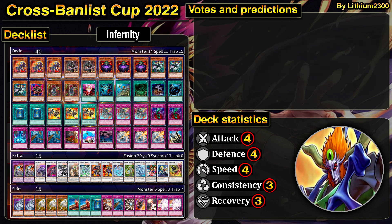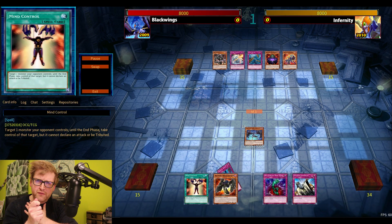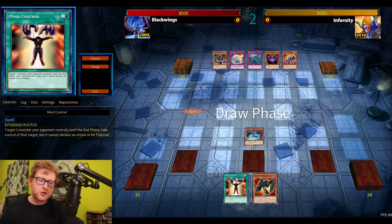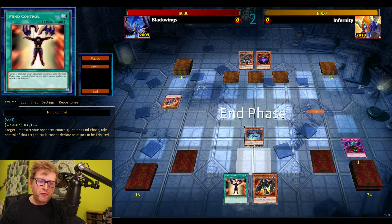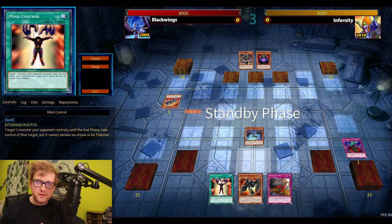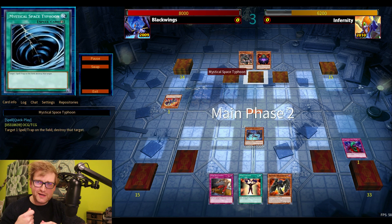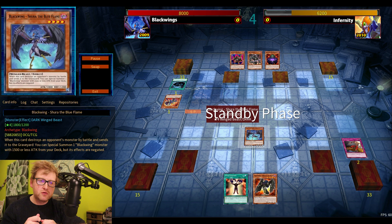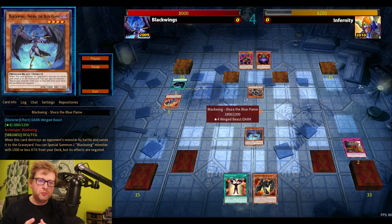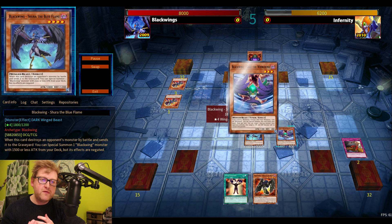The opponent is running Synchro Infernities. Both decks are very similar in focus — pump out big synchros, have a lot of back rows to protect your field. But they're quite different at the same time because they're two completely different engines. Black Wings is more control-based, while Infernities — especially the synchro build — want to get their hand into the graveyard as soon as possible.